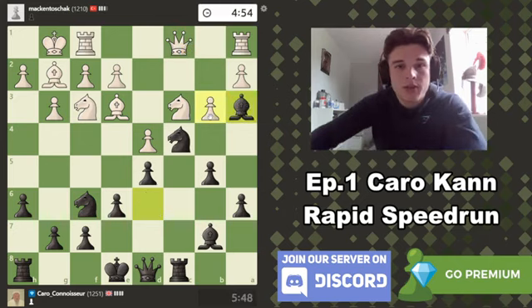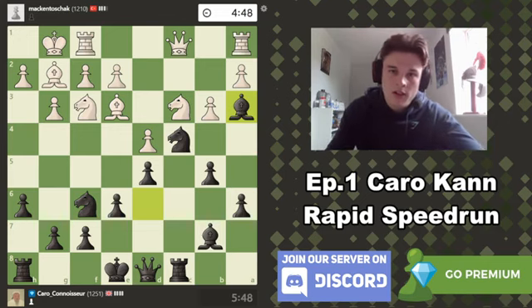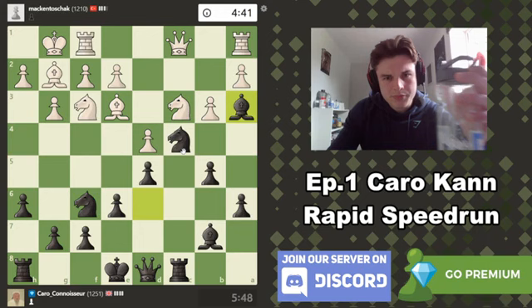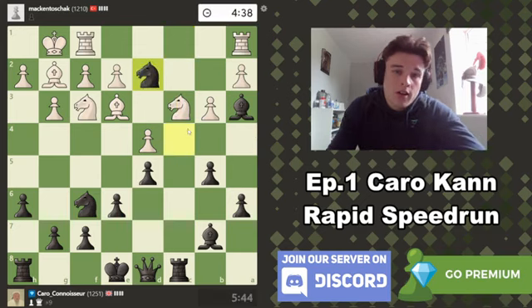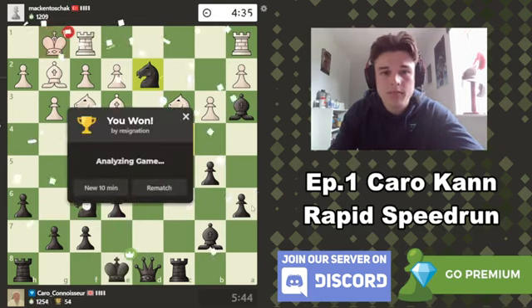Yeah, there we go — I think this is probably going to be given a great move by the computer. It probably holds the advantage the best for the black pieces because now we have so much pressure. White just hangs a queen. Okay, well — that's a queen, and that is the game. Interesting game, let's see what the game review has to say about it. I think this 10-minute with two games format could be quite good, at least based on that first game.